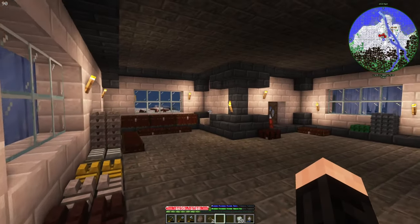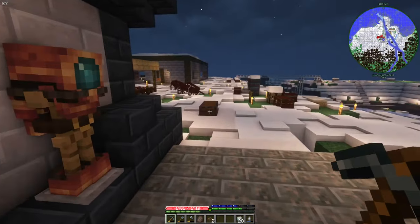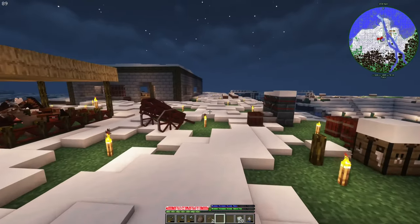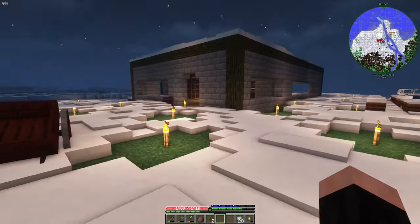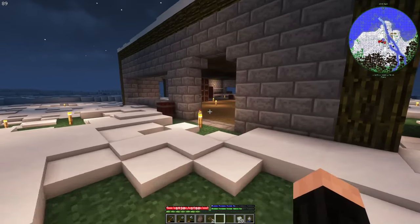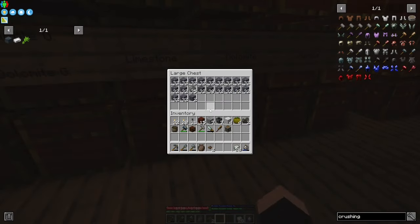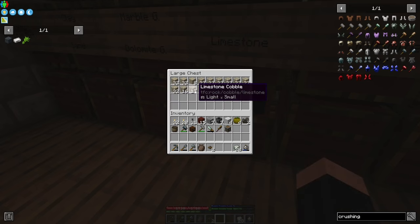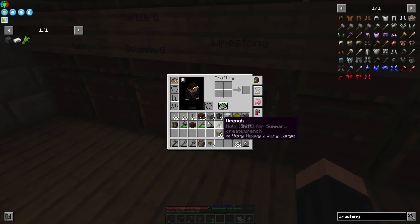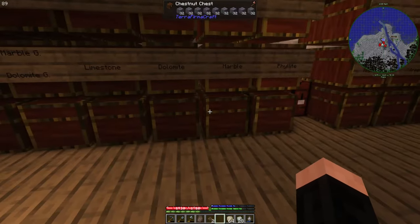What if I want to make flux more easily? I'm currently going to need this — or hammer durability — to get flux. So it's a pain. Let's use this.